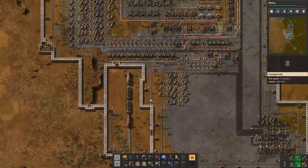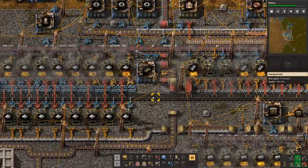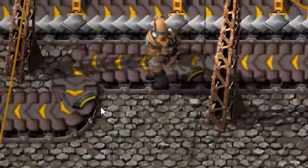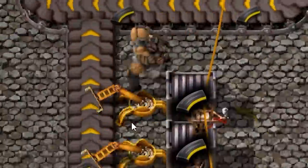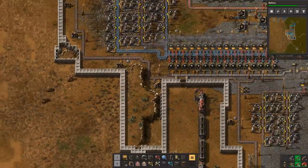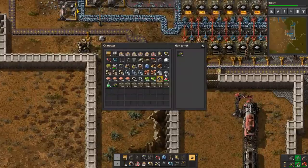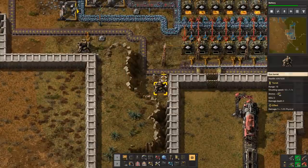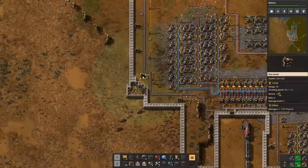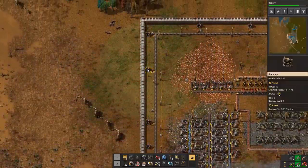I've also built a wall around the entire base by your guys' idea. This wall is one of the most amazing things. Several of you suggested just putting in a set of conveyor belts going around the base. These carry magazines of ammo, which are then transported all the way around the base, and at each interval stop they're brought over to one of these turrets, which then picks up the ammo and resupplies the turret.